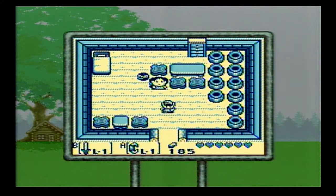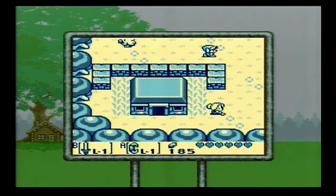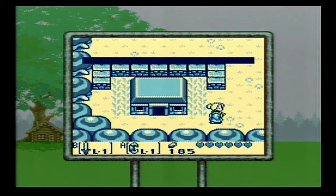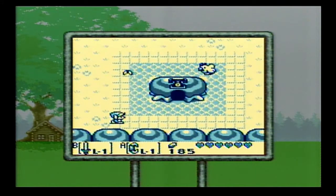Welcome back, everyone, to my let's play of The Legend of Zelda: Link's Awakening. In our last episode, we cleared out the Bottle Grotto, got the Conch Horn, and returned Bow Wow to Madam Meow Meow.